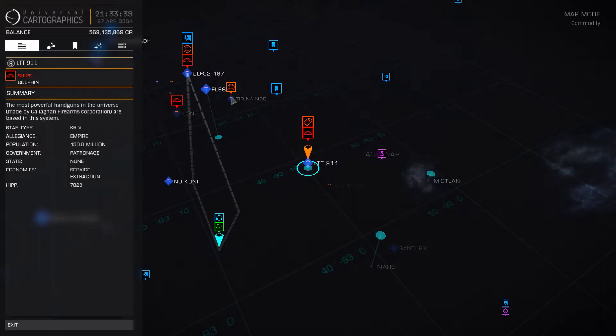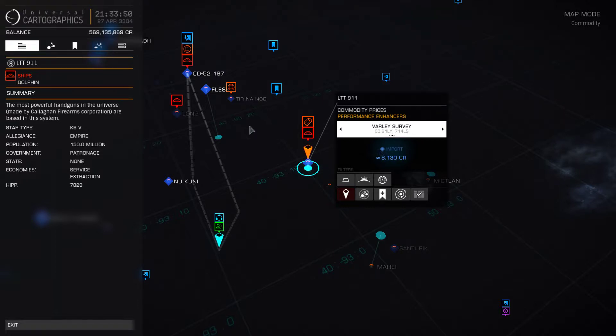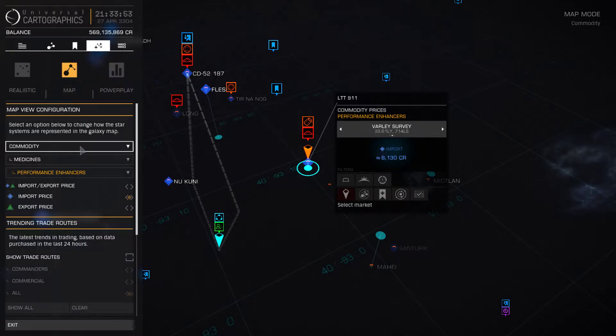And if you're in the galaxy map, you can go to — if you have LTT911 highlighted, you should see something like commodity prices, in the map view configuration. If you see things like Barley Solar Survey, all those little icons on the bottom — there's Show Markets with Large Landing Pads, Hide Planetary Markets, Show Short Range Markets, Plot Route to Market, and that very last one on the lower right is Comparing Commodities Market.